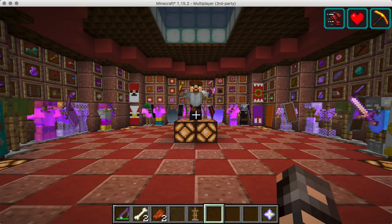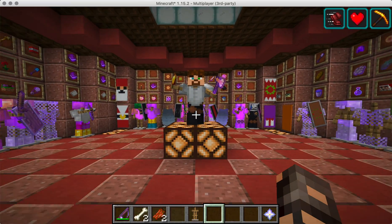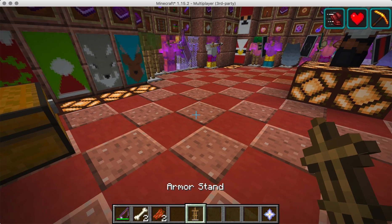Hey everybody, Flores here. This is another CMI how-to video. Today's update included the ability to copy the stances of armor stands, which is pretty cool.